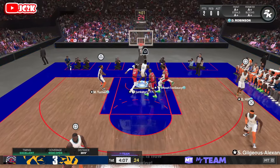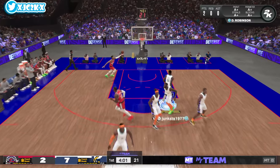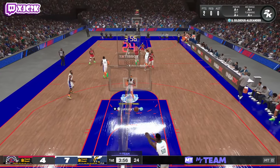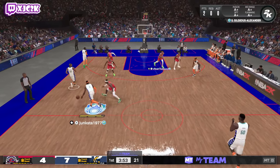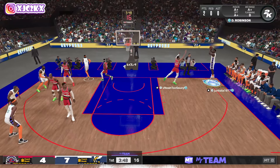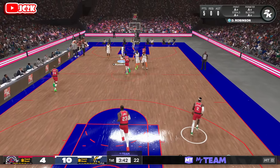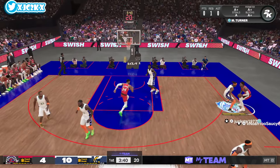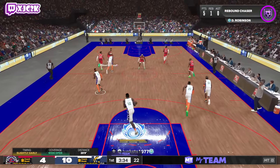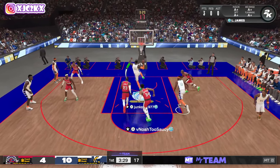I wouldn't even call it pay to win because this is a completely free obtainable thing. We have a seven to four lead, not a terrible start. Seven points in the first minute is a pretty solid start. SGA attacking downhill, hitting the corner catch-and-shoot — D-Rob wide open, that should be green and it is. Very good start, knocking down shots on PlayStation. I didn't even realize he had Opal Kobe in that corner — this dude's team is nuts.